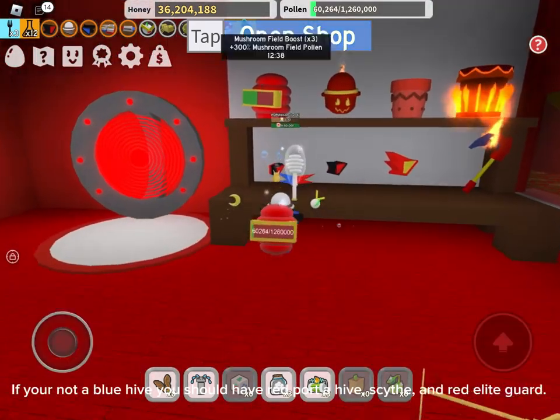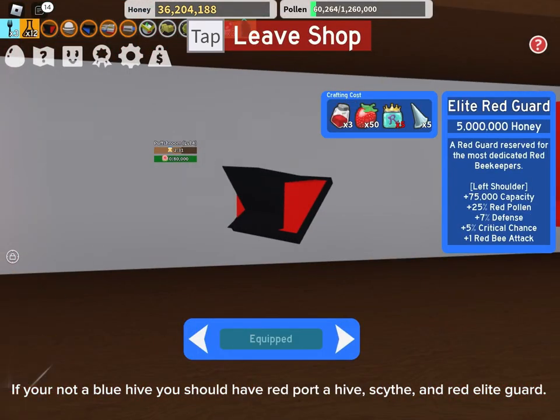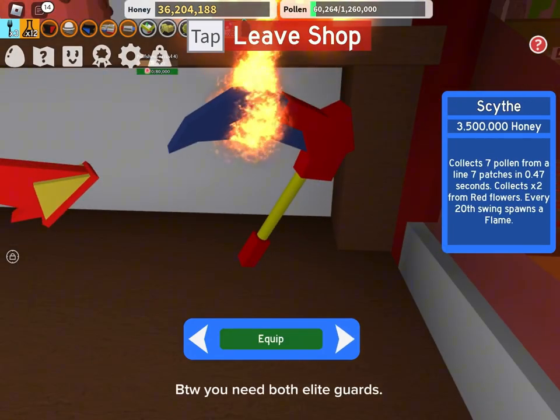If you're not a Blue Hive, you should have Red Porter Hive, Sif, and Red Elite Guard. BTW you need both Elite Guards.